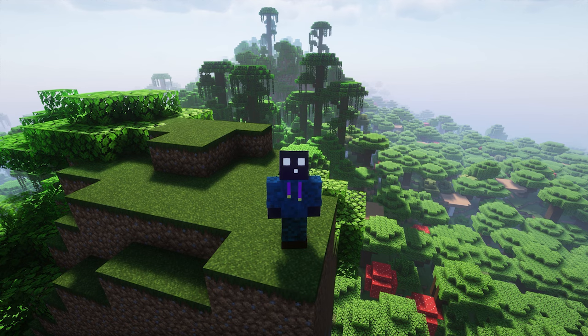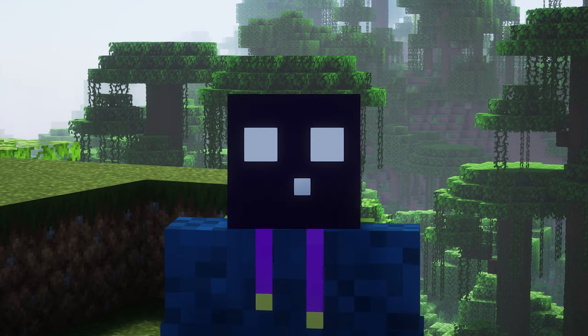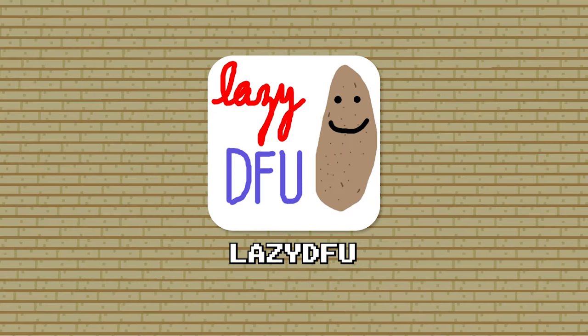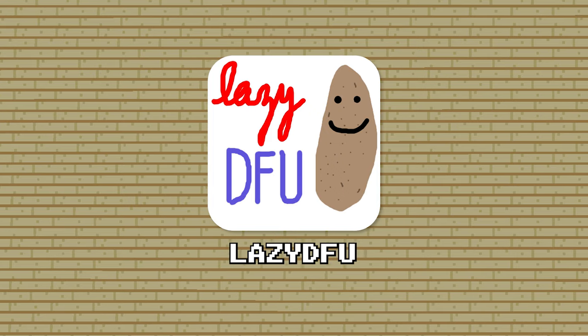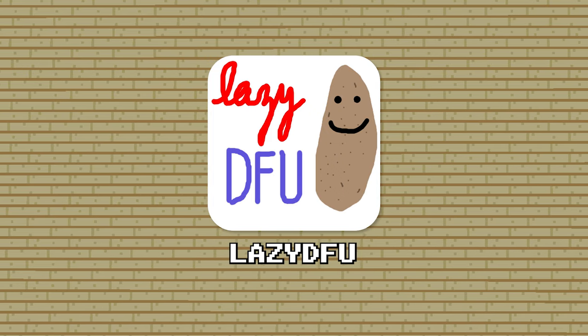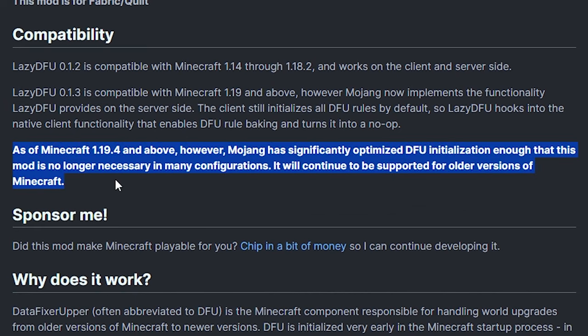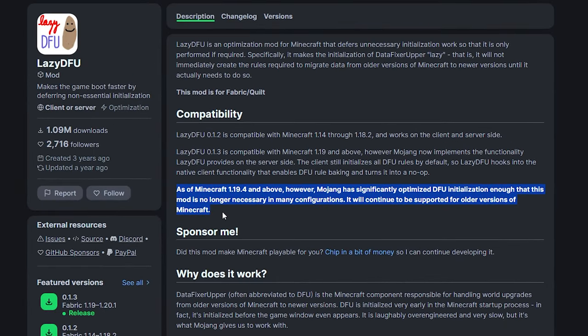We've already optimized a lot of rendering and lighting inside Minecraft, but there are more things to optimize — one of them is making the game boot faster. LazyDFU does exactly that. Without going into all the details, it disables things that Minecraft does not really need by default, and by doing that, it makes your game boot faster. It does say that as of Minecraft 1.19.4, the mod is not really necessary anymore since Mojang has fixed a lot of these problems themselves. Though, because a lot of mod packs are not even compatible with version 1.18 yet, this mod might be really handy for you.